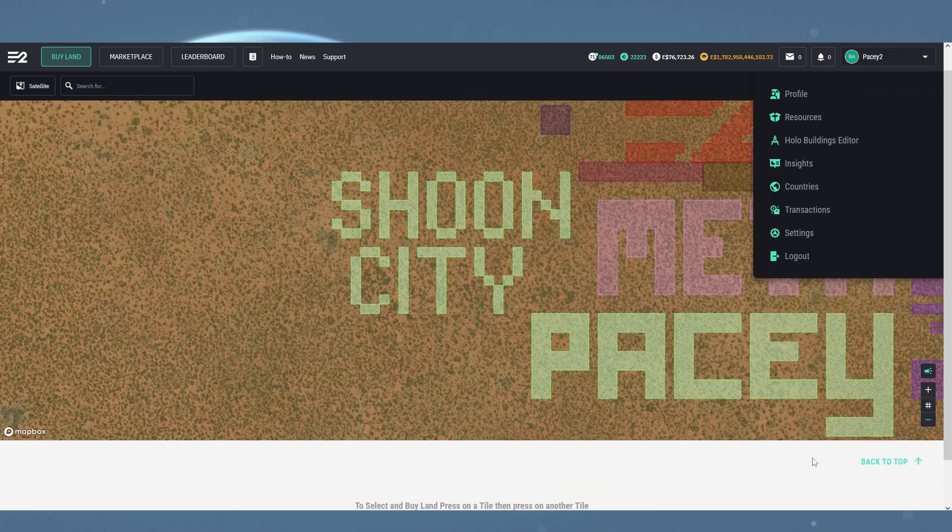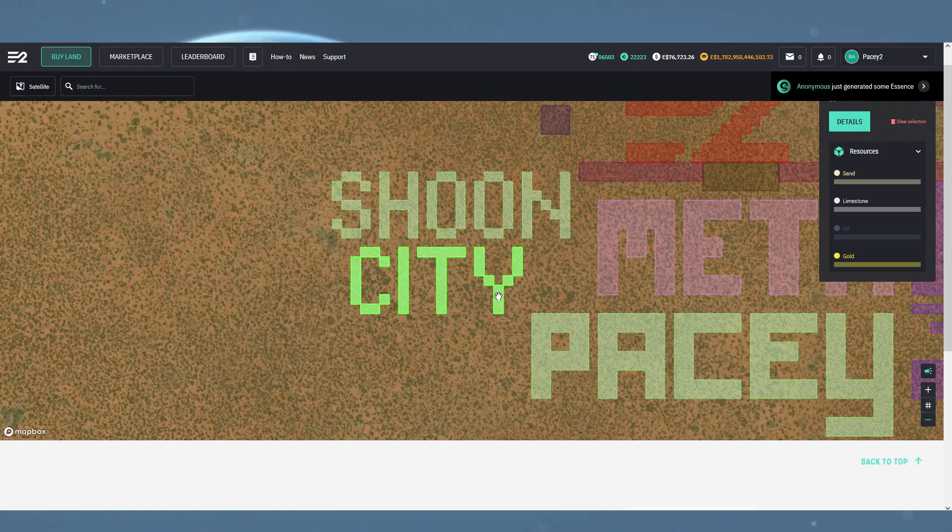We can also see new resources shown when the tiles are selected. This could be a sign we're getting additional resources soon, however there doesn't seem to be any updates to the resources section where I presume these would be displayed.